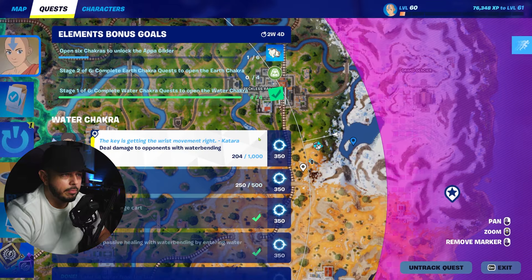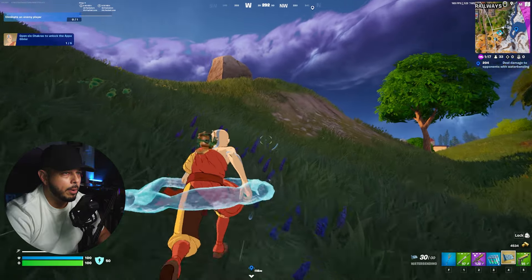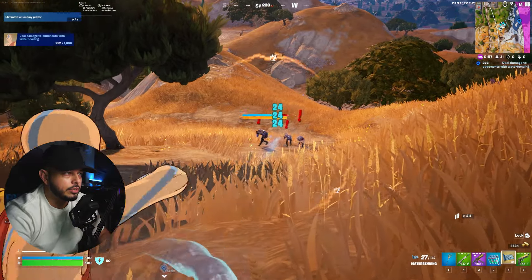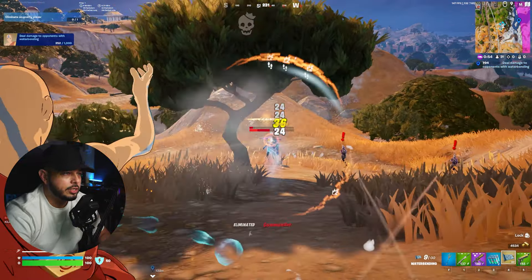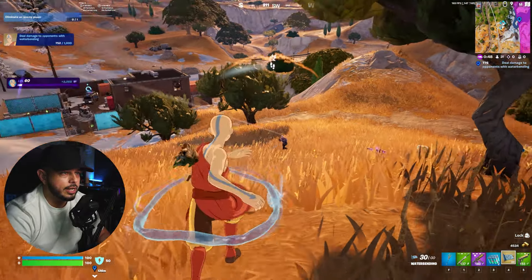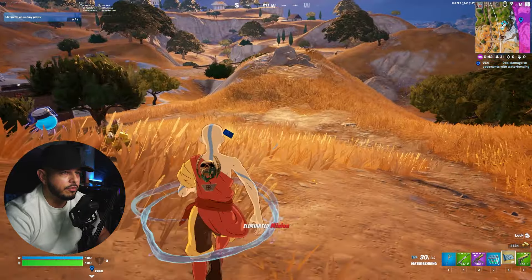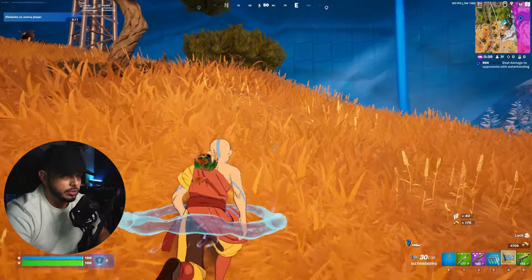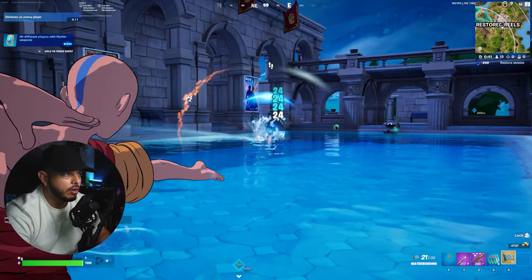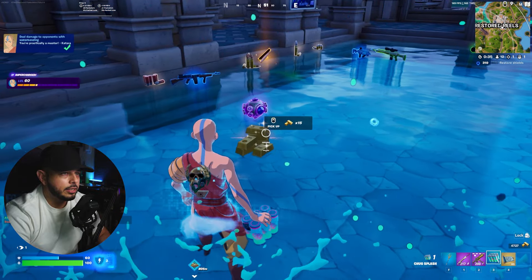We still have to deal damage to opponents with Waterbending abilities — the Mythic counts. Head to the Storm Tower and deal damage to the guards and commanders there — it counts toward the quest damage. We're already at 954 out of 1,000, so just a little more damage to one more player — and there we go, that quest is complete!